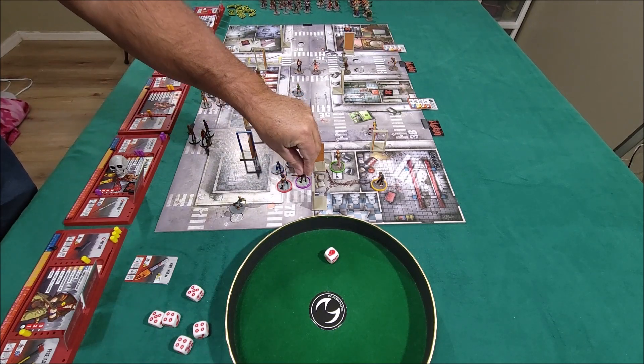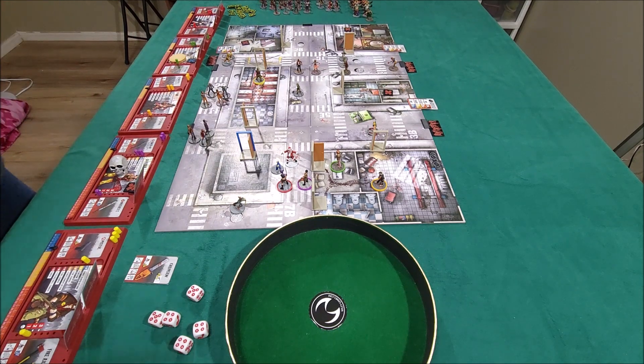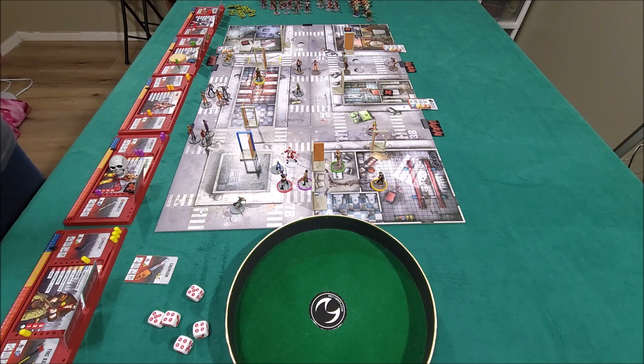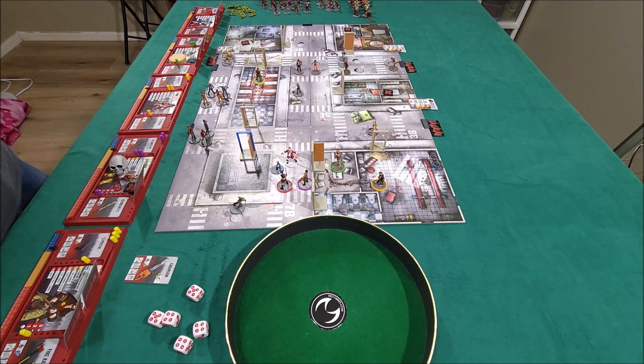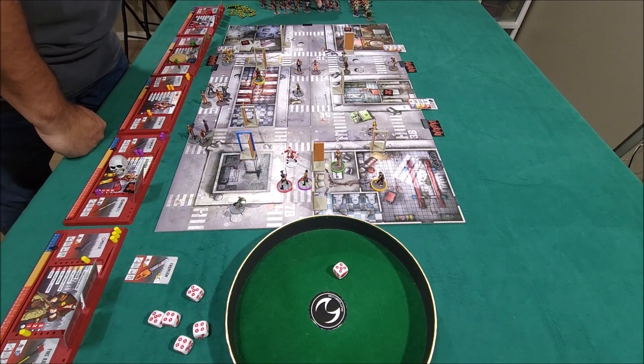We only have one runner to deal with here. Claudia starts us off. Claudia has the machete and she's going to use the machete to get the runner. I don't like using the range weapons when we have a fellow survivor in there. That's one dice, four plus. And Claudia gets the runner. Got rid of that.